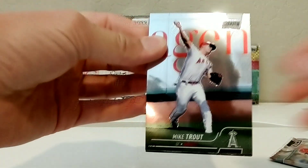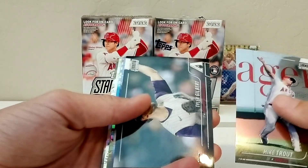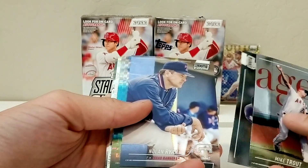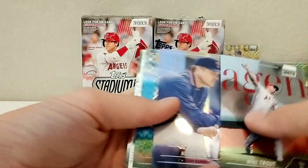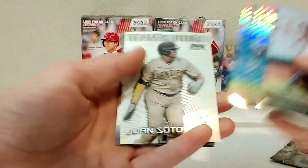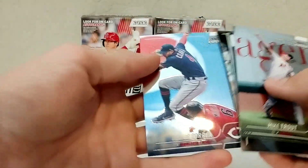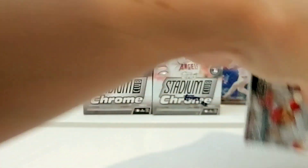Pack three: Mike Trout — cool picture, looks like he's pitching. Tyler Gilbert rookie — he tossed a no-hitter in one of his first few starts, pretty cool. Nolan Ryan. Derek Jeter X-Fractor, Team of the Future. Juan Soto in his San Diego uniform, Jorge Soler, and Carlos Correa — really cool picture on that one.